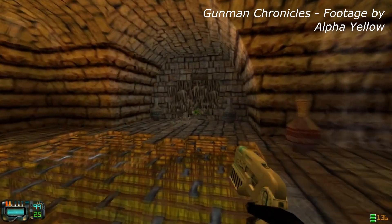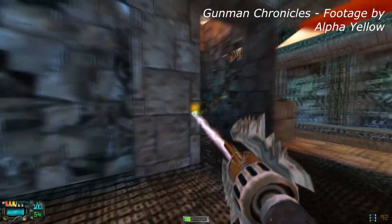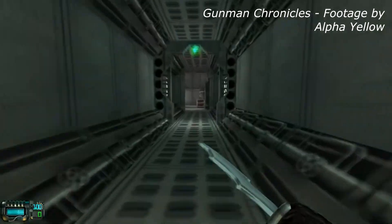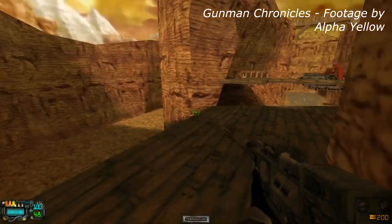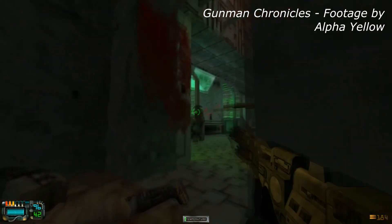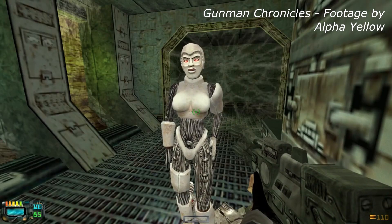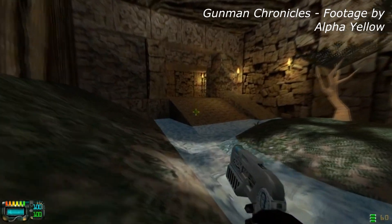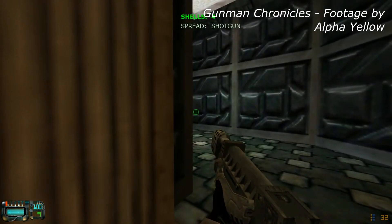Gunman Chronicles originally started life as a total conversion, before Sierra — the original publishers of Half-Life — took notice and realised how impressive it was, figuring it could stand on its own. So they released it as a full standalone title, similar to what they did with Blue Shift, only far more justifiably, because Gunman Chronicles is actually kind of amazing. It's a sci-fi space western affair with a full four-to-six-hour campaign taking you across multiple planets, fighting multiple different foes, and firing multiple nifty weapons that are shockingly customisable. Aside from the underlying GoldSource engine, pretty much everything is new — textures, models, music, you name it. This is an epic, no doubt about it, and it's firing on all cylinders.